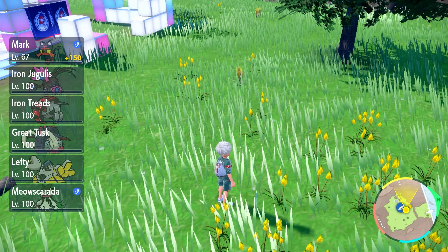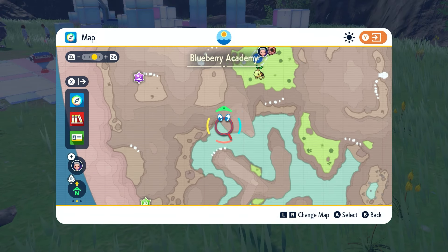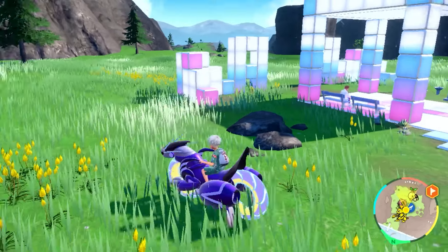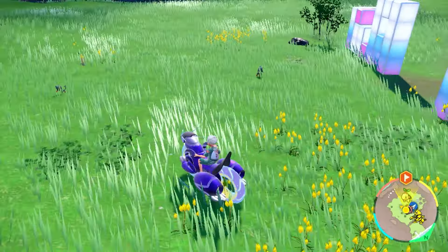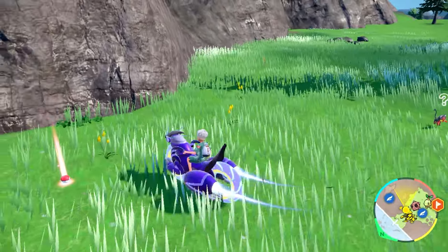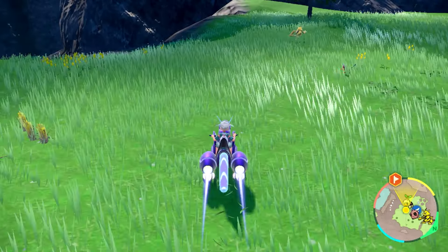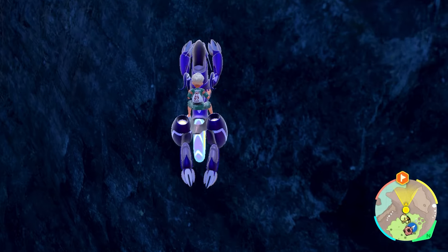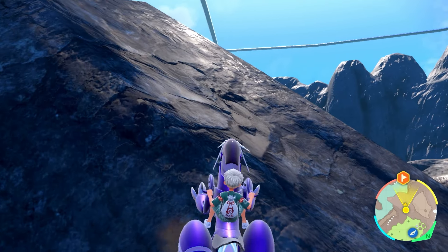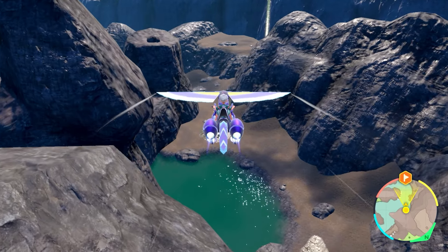We are going to go to a very specific area. There are other places people would usually like to shiny hunt Litten, but the area I'm going to show you is my personal favorite. We're going to ride there. As you can see, you could shiny hunt Litten right in this area if you want. Since Litten is a very easy shiny to find, you would have no problem seeing it. I still prefer some other areas, and everyone has their personal favorite spot, so I'm going to show you mine. We are going to do picnic resets, and I'll show you the way I did it so you can also get your Shiny Litten.